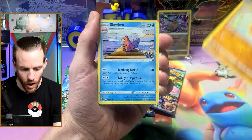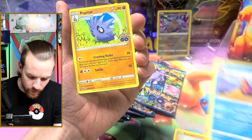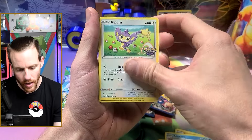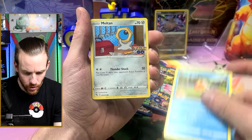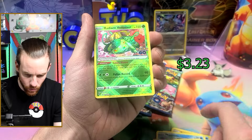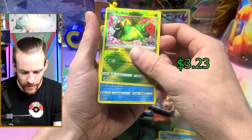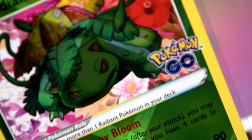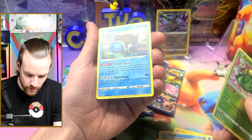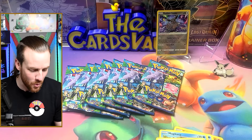We got a Solrock, Slowbro — oh man, these look like they have some wear on them. Pupitar, Aipom, Bulbasaur, P-Dove, Magikarp, Miltank. Right off the bat, a Radiant Venusaur! Oh, and a Blastoise! Blastoise, Holland — where's the Charizard? Where's my boy?